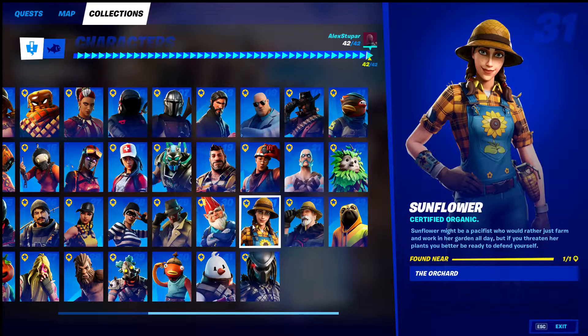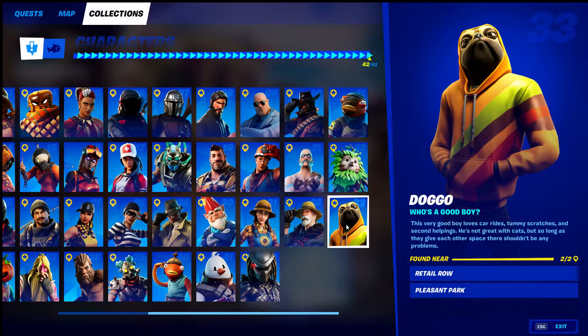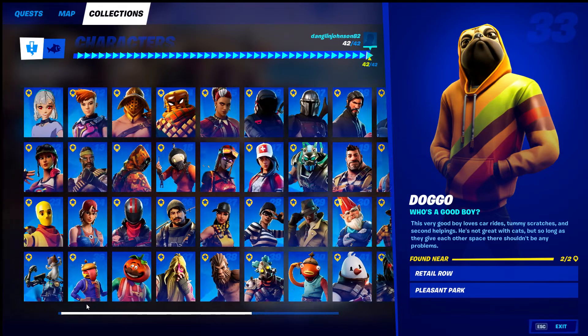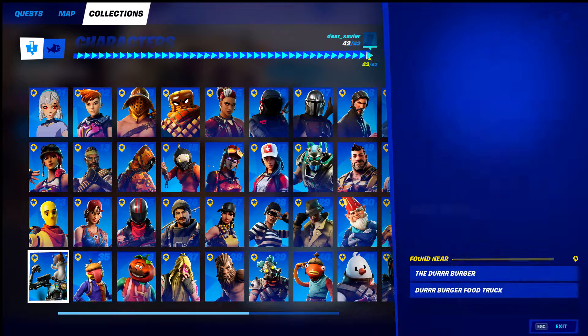Next we've got the Orchard for Sunflower. Farmer Steel at Steel Farm. Doggo at Retail Railway or Pleasant Park.